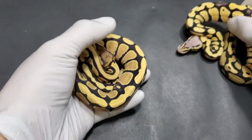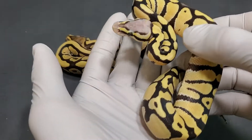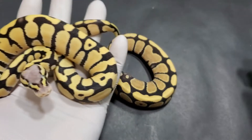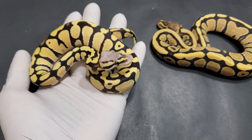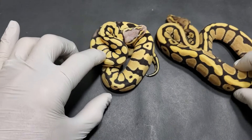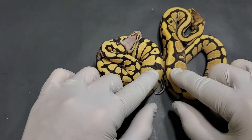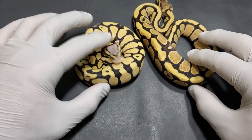Check out this one back here. This is why I love pastel in Desert Ghost. This is a Pastel Spectre Desert Ghost. So same as this guy, just one more dose of pastel, and just look at how bright it is. Look how much more intensity that it brings to the yellows while leaving the blacks still really, really dark. You get a ton of contrast when you add pastel.